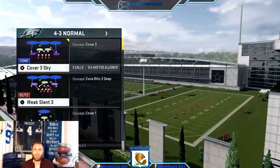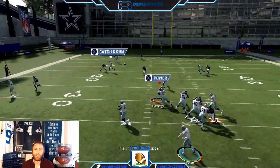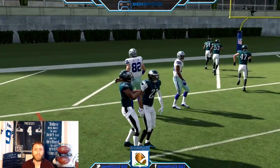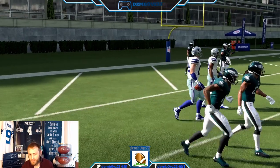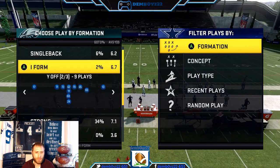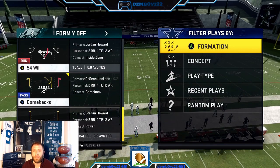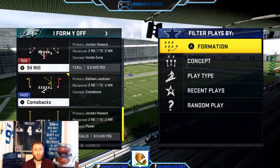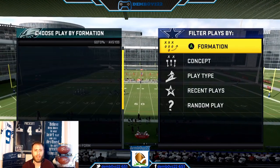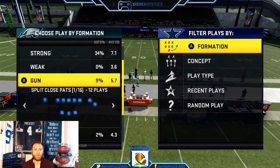The next playbook is Patriots — it's definitely pass-heavy, obviously known for that, but I'll give you some ways to effectively run it too. If you want to run, Y Off 95 Willy — I averaged 8.5 yards a pop with that, which is crazy. You motion the strong receiver to the weak side and motion-snap it. You do have I Tight as well — check my YouTube where I did an entire scheme with passing and running out of that formation.